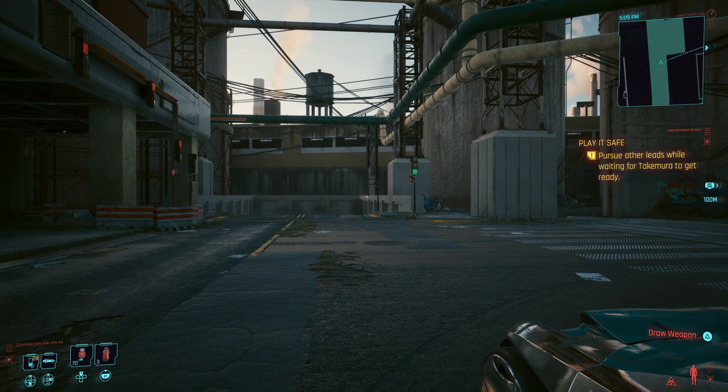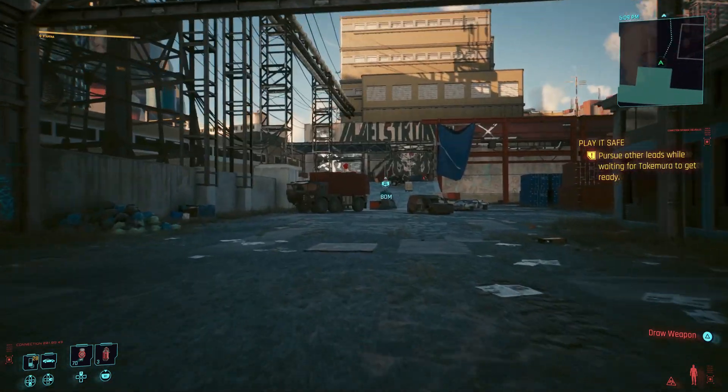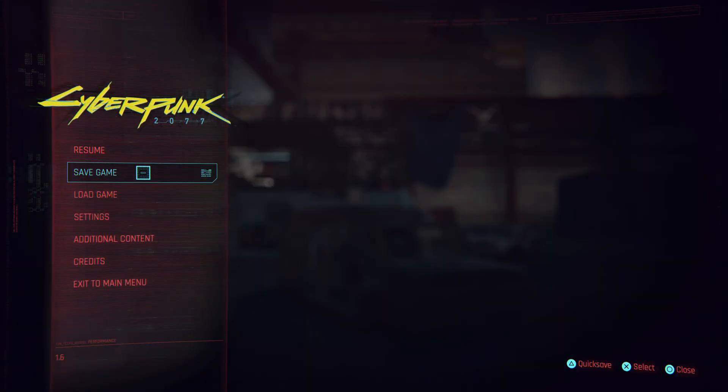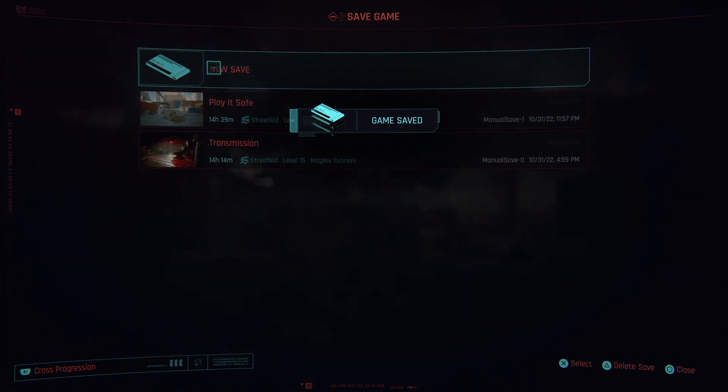Do not just go in and start running around — there is a really good reason for this. When you jump into here, make sure you hit the pause menu when you get to this van and go ahead and save your file. Hit a manual save so that you've got a separate save file for this.